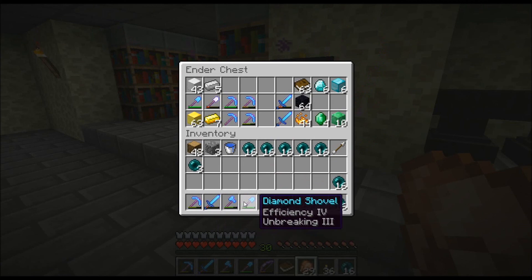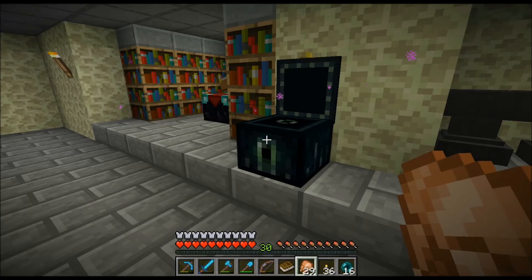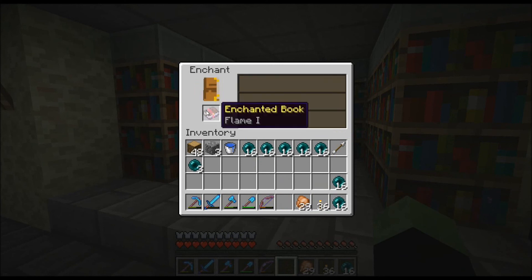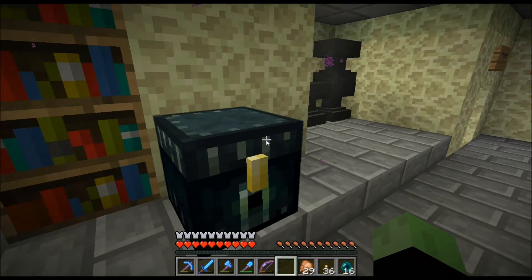What do we want to make that we can enchant? Why don't we just do a book. What do we got? Flame 1 - I already have too many of those.